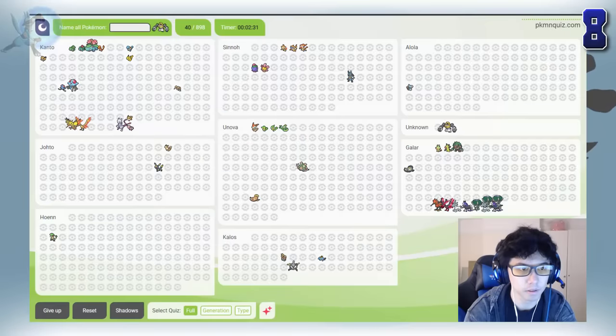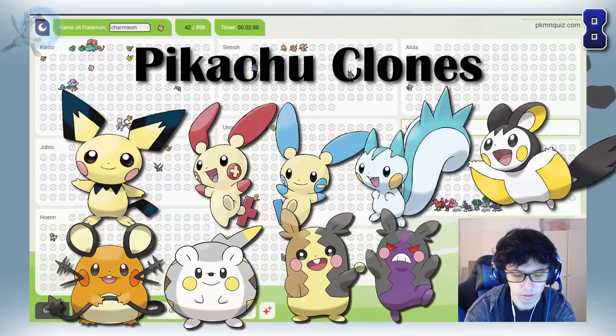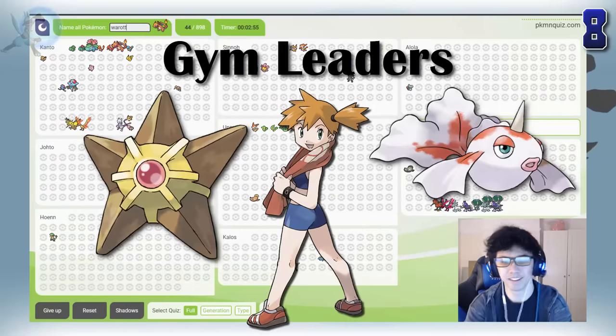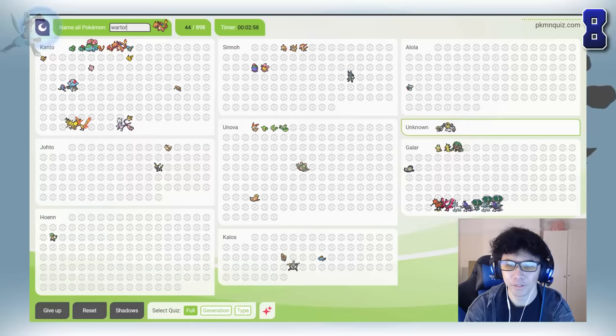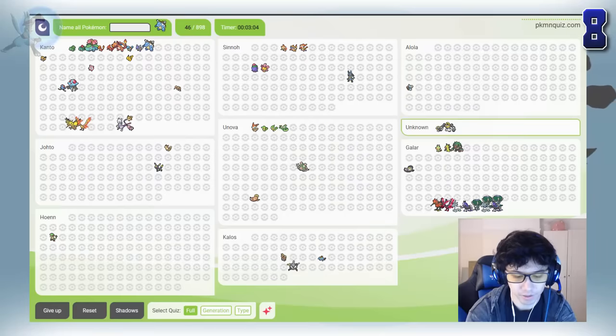Have you ever tried the Pokemon Name Challenge, where you have a certain amount of time to remember as many Pokemon as you can? Most people do this with only one region, but here are some tips to help you improve. One really helpful tip is to think of specific Pokemon categories — for example, Pikachu clones, pseudo-legendaries, as well as thinking of Gym Leaders, which can really help you remember certain Pokemon you might have forgotten. Also, learn the entire PokeRap — that's the entirety of Kanto right there. And if you'd like to see a video where I attempt to remember every Pokemon ever, leave a like and I may post it in the future.